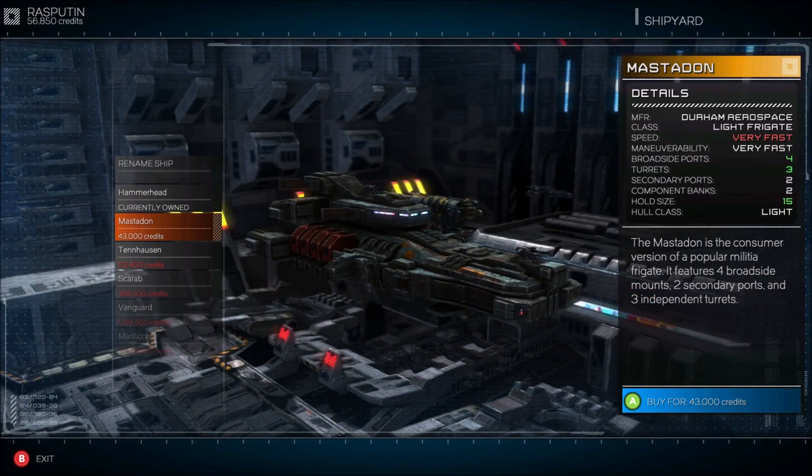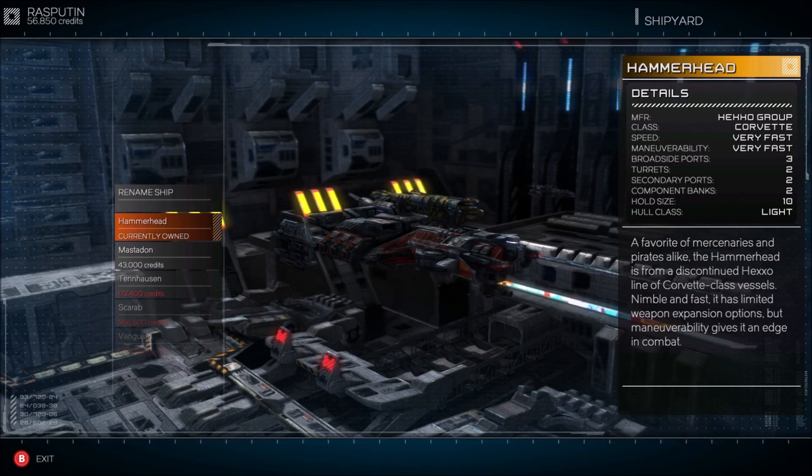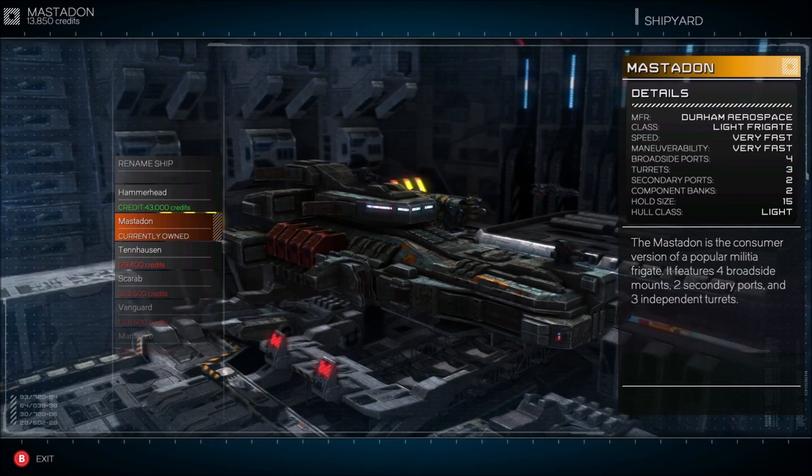So when looking at getting your first ship upgrade, what's the big difference? If you look at broadside, port, and turrets, both of those go up by one. Hold size goes to 15 — that's probably the biggest reason to do it. This will get us good until we get out of this system. We're doing it — the Mastodon is ours!